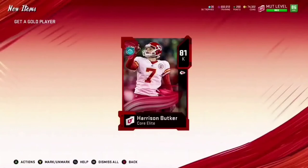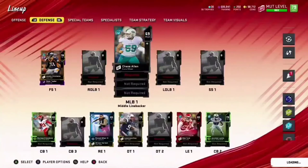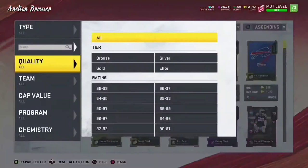We do get an elite — 80 D Ford, one of the power cards. We're honestly just hoping to get some power-up cards. Our final card here is an 81 kicker — could have been worse. Go ahead and see what we're missing on the team; there are quite a few holes.